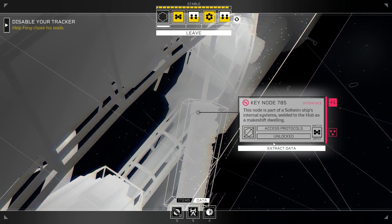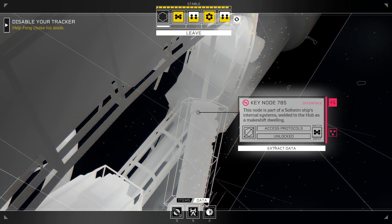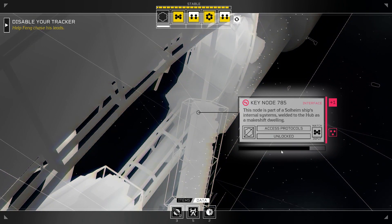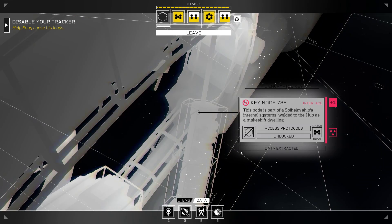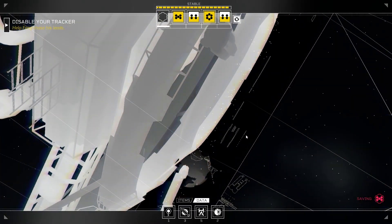Let's use the three — what else are we going to use it for? This node is part of Solheim's ship's internal systems, welded to the hub as a makeshift dwelling. All right, plus one encrypted key. Keynote number two.